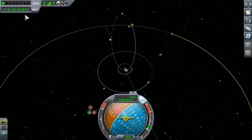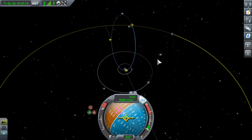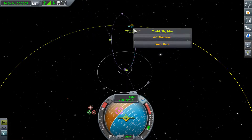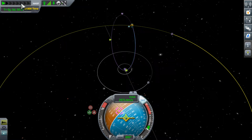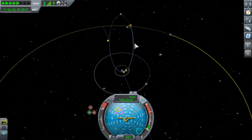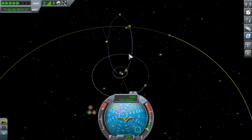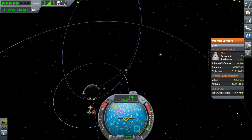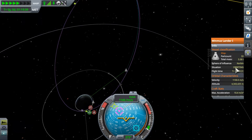That should be plenty of time to do some science and come back. Let's go ahead and time warp out. Cannot auto-warp so far - I've never seen that before. But I can warp to here. Interesting. Let's just warp at 1000x because I want to try doing some science out here and see if this counts as being in a different kind of place. We should already count as high in space, right? We're not in a proper orbit anymore, I don't think. What is our location? Situation: orbiting.